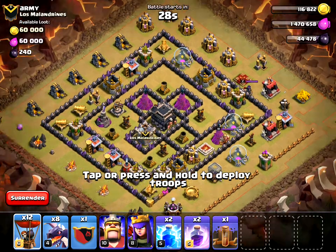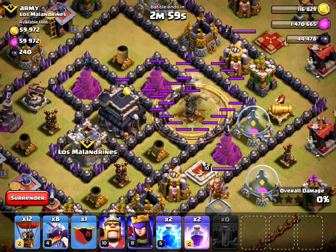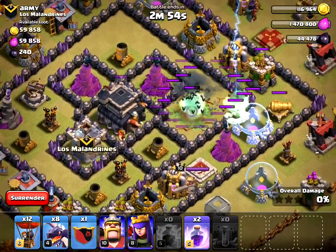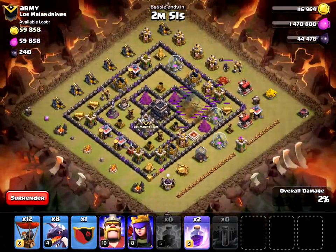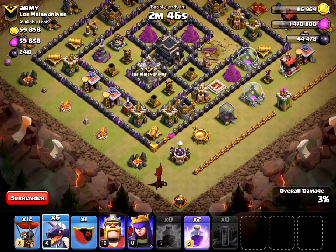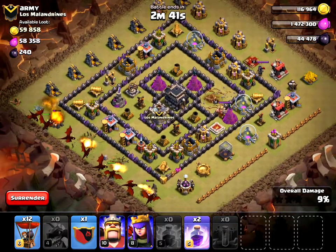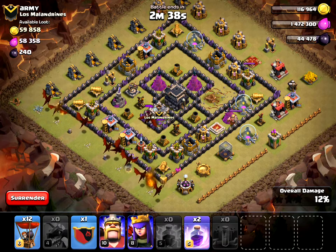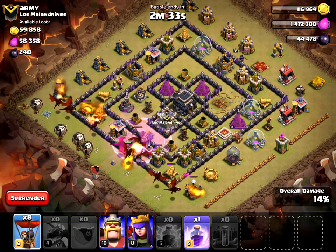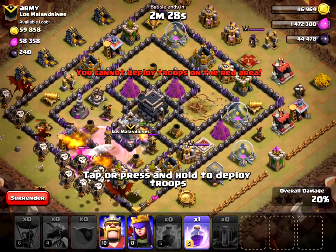Here we go. I'll start with my Earthquake spell, center it right on there, and drop two Lightnings. Okay, that's good. I need to make sure I get this one — spread these out. I'm going to send in the Lava Hound and drop my first Rage, then send in my Balloons and save my second Rage for a bit.